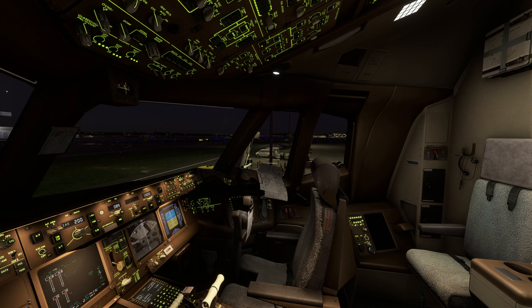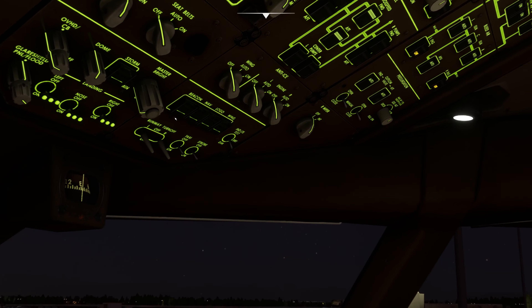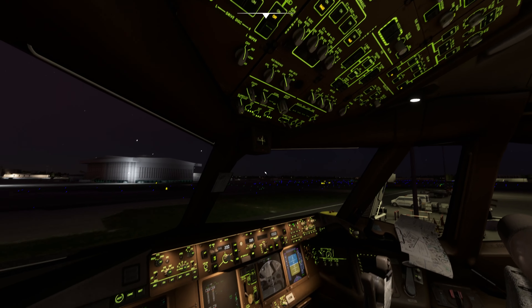For the dome light, the control is here — you can increase and decrease the dome lighting. The master brightness does not work; you cannot interact with it. In the Boeing 787 in Microsoft Flight Simulator you can change the master brightness, but not here.